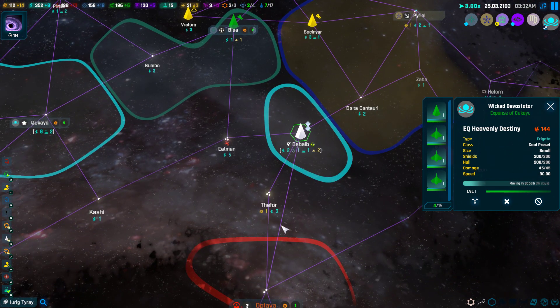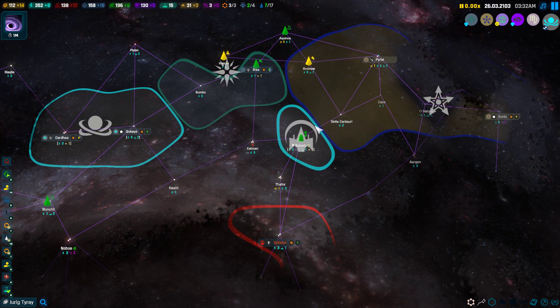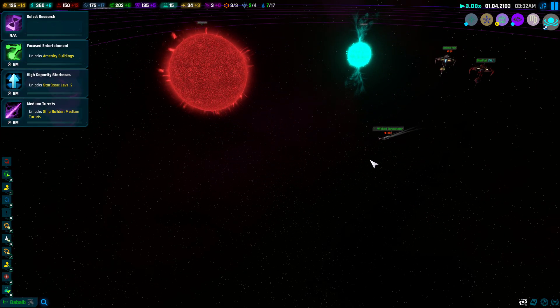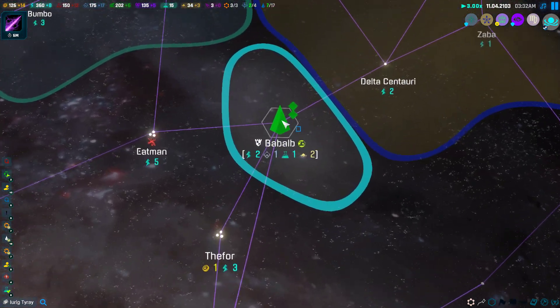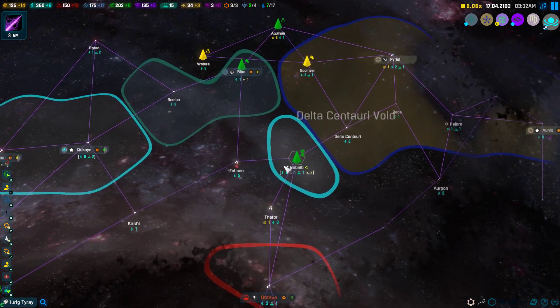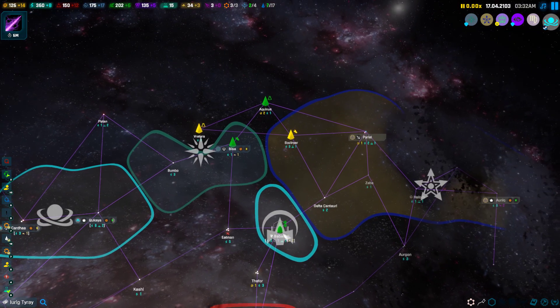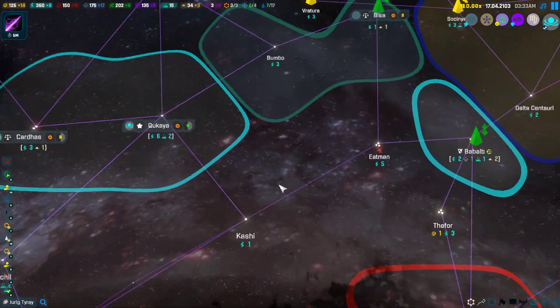We just took over their system here and now we're going to go to their capital. The railgun is a bit janky right now — the turret was a bit weird. But we have now annexed a new starfort here. We can also colonize, so let's do that soon.